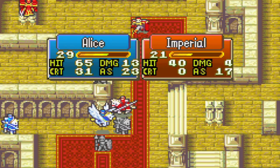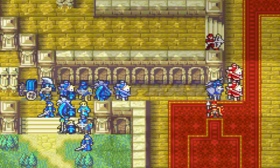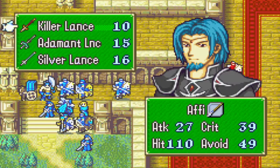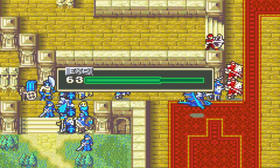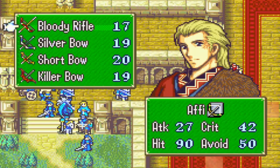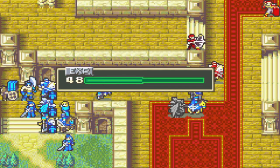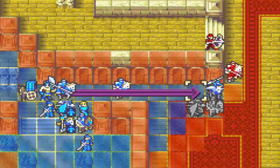After Alice weakens that Paladin, she gets to S-rank Lances. Just for reference, that Sniper is using a Bolting Tome. Ria kills a Halberdier with a Killer Lance crit, and Haas kills a Paladin with a Silver Bow hit. Now that he has S-ranked bows, Haas's hit rates are significantly improved, so he doesn't have to use the Amulet — not that he ever was.